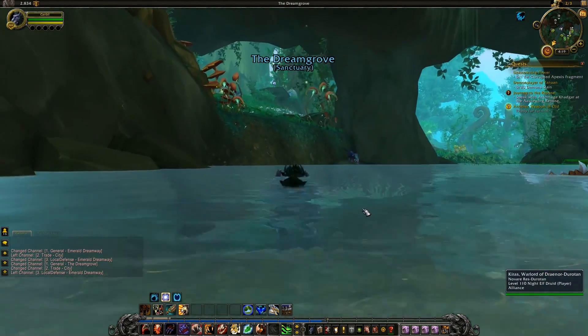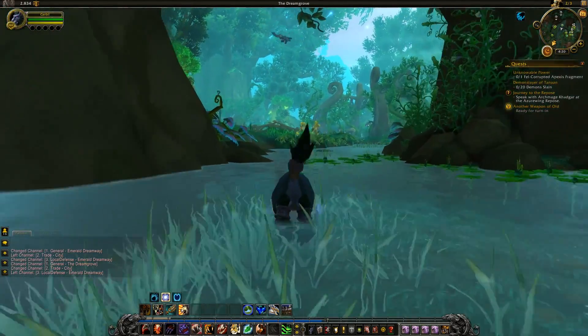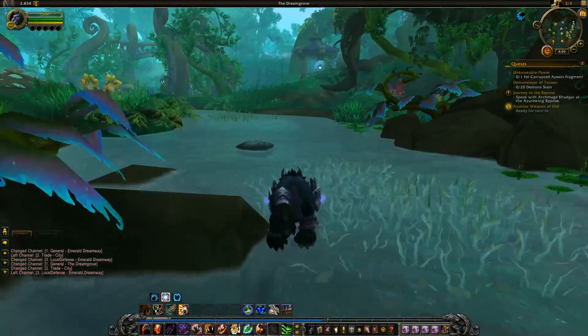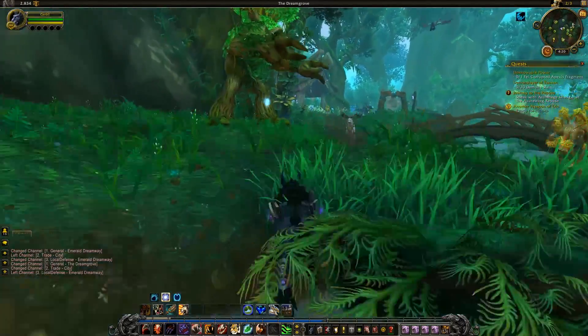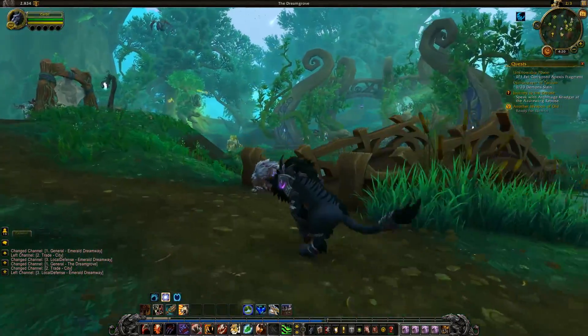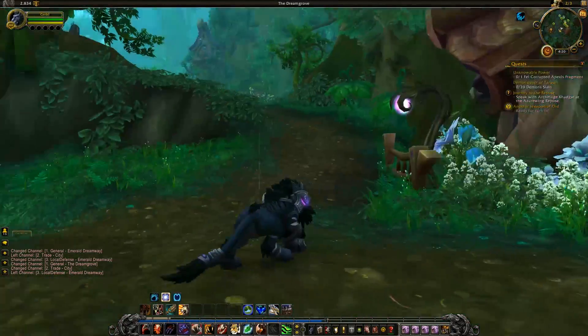Look — trees. The Order Hall of the druids is less a hall and more of an entire zone filled with trees and tree ants and fawns and dryads and naiads. It's basically druid heaven, is what it is.